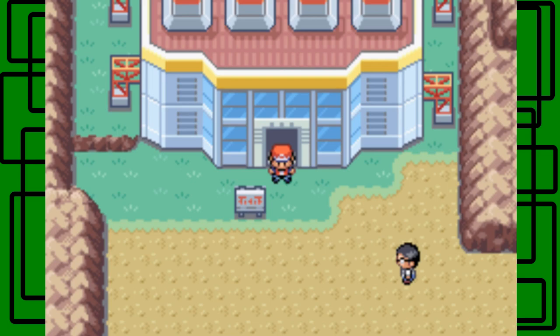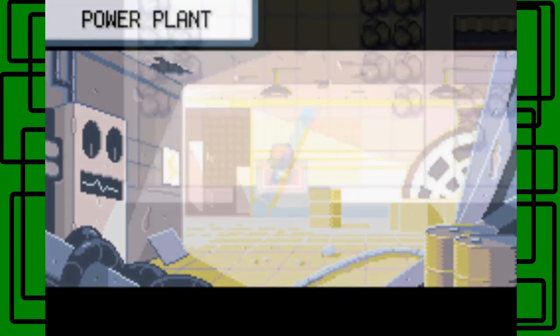Now we're here at the Power Plant. We made our way down here and we fought that Pokemaniac that you see on the screen right now. Let's go into the Power Plant and try to catch Zapdos. And I'll just get through this puzzle too.